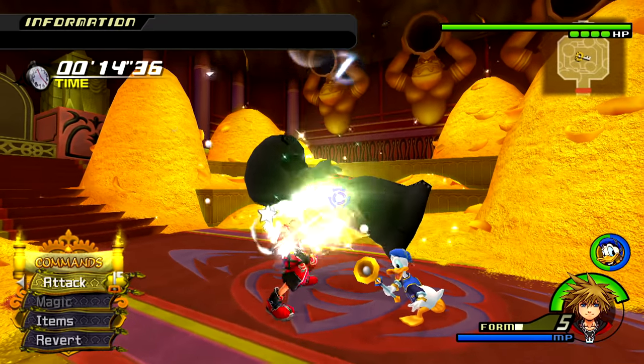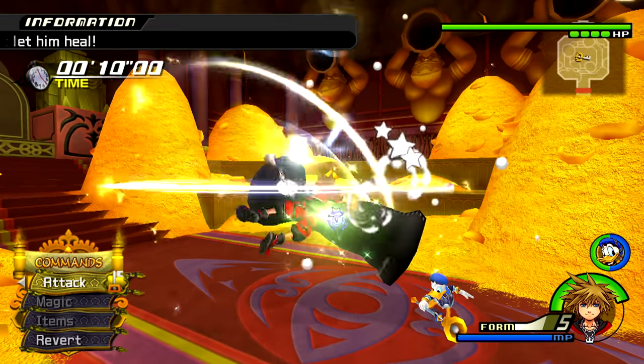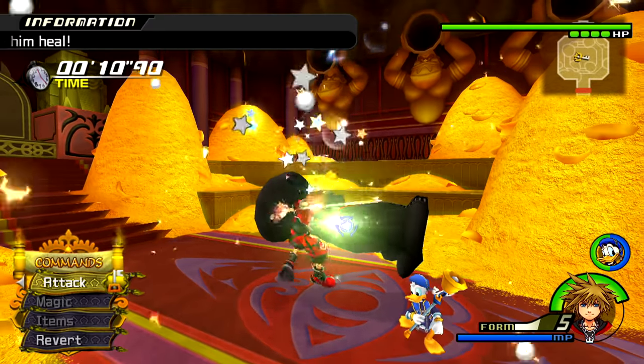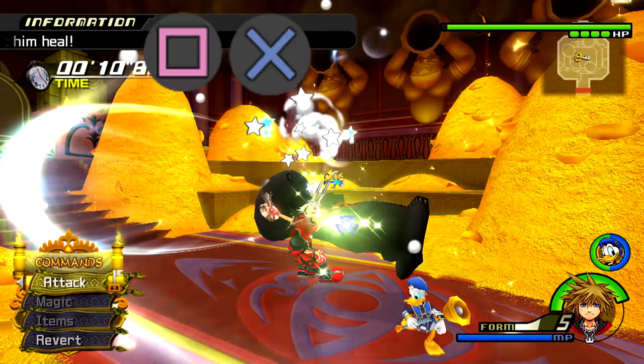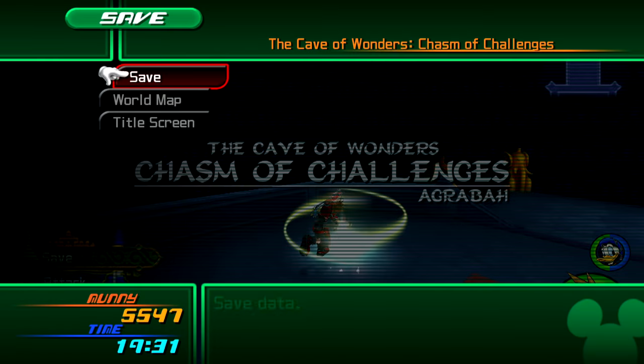Just a tip: if you start all your combos with the Square button, it will start from an air combo. Air combo slashes are a tiny bit faster, so you can get more EXP while doing air combos. Start your combos with Square and then go X, X, X, X to hit faster. Once your Drive Bar gets low, head out to the world map, come back and repeat.